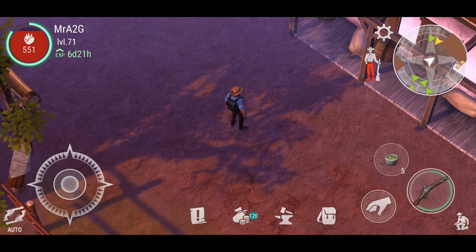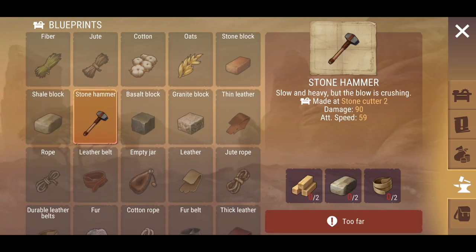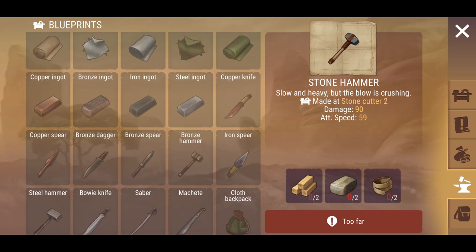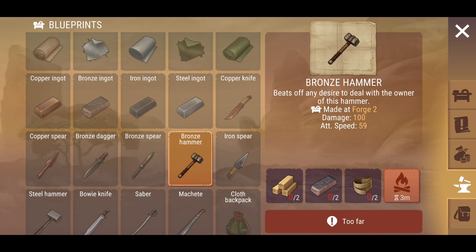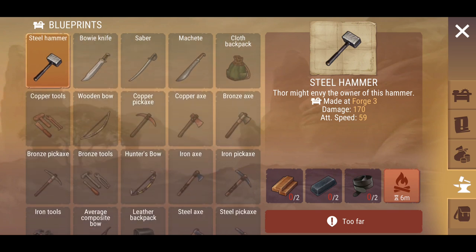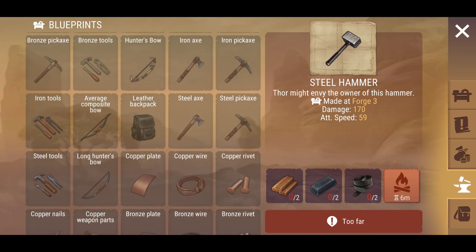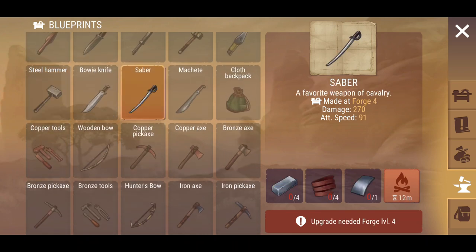That was just a quick little thing I wanted to show you - you guys can actually have a conversation with someone if they respond. The only other thing I noticed they changed through the update is they sort of changed the design of the stone hammer. The bronze hammer also got changed, the steel hammer still looks the same. You can see the saber is there - you can make it at the forge, and you do need certain items to craft it which is a decent weapon.